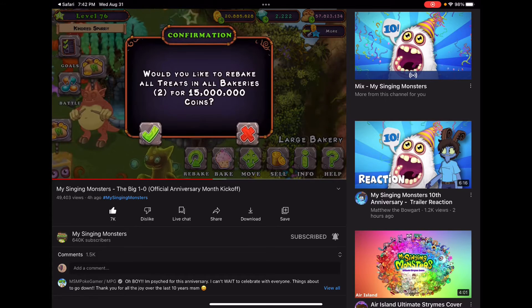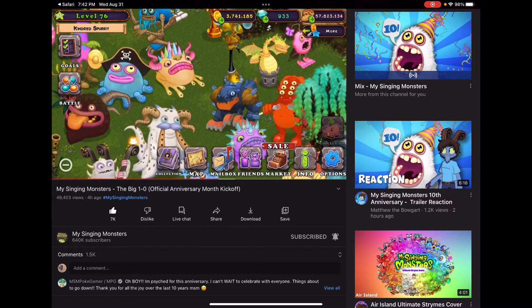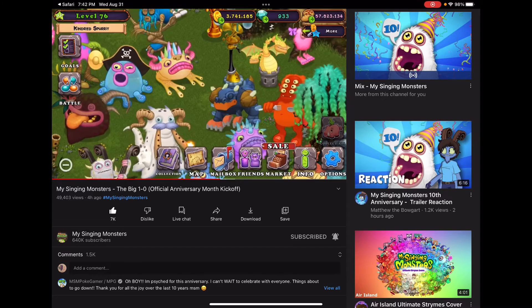Take advantage of the new rebake feature in your bakeries to make repeating your favorite treat orders faster and easier. Enjoy crisp, higher res graphics on the mobile version of the game.